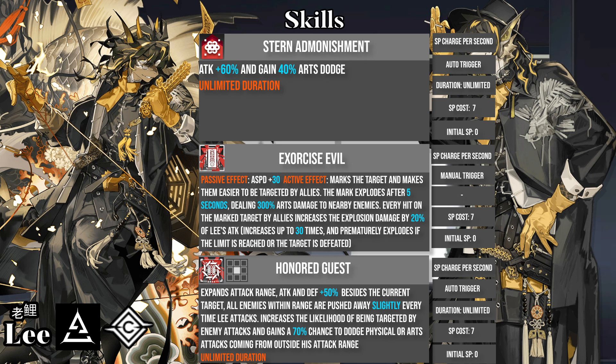And then we have his third skill, which gives Lee more damage and range, while also allowing him to push all enemies except the current target away with his attacks. The skill also taunts enemies and gives Lee a high chance to dodge all kinds of attacks that come outside of his attack range. The skill also has unlimited duration. This skill is great for permanently CC-ing and stalling light enemies and forcing them to approach one by one. The taunt is also very useful; however, this skill requires lots of setting up and can be almost completely useless in some stages.